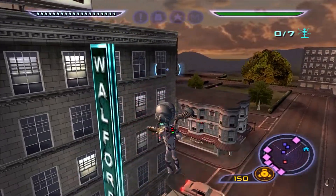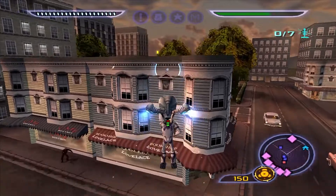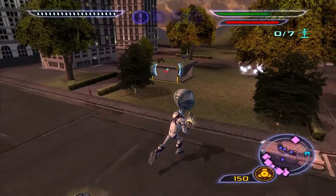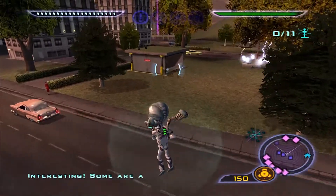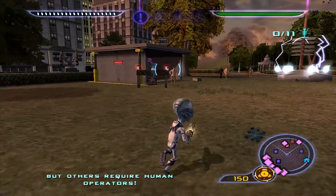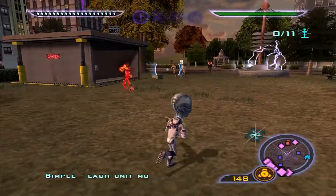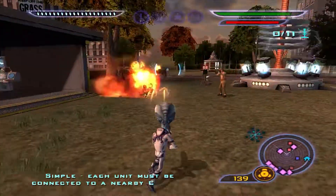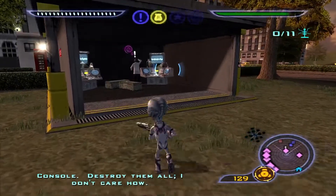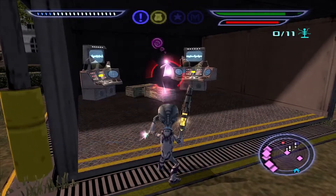I should take out this one over here first. Some are automated, but others require human operators. So what do I do with those? Each unit must be connected to a nearby control console. Destroy them all! I don't care how. So I'm taking out the Tesla Coils and the control console.